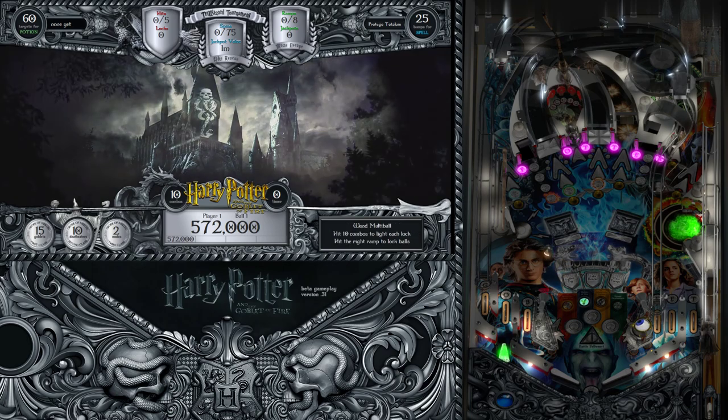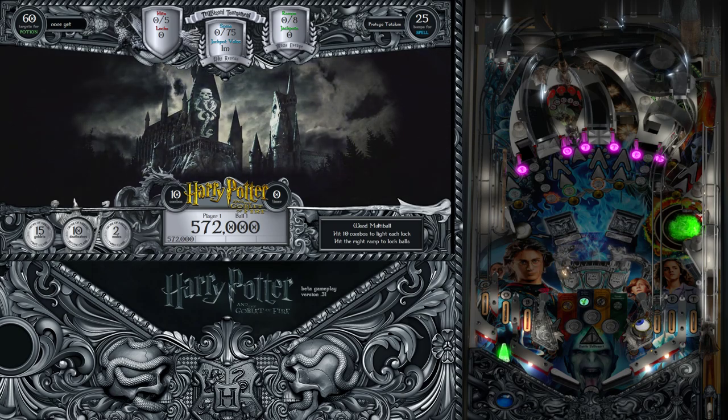We've got Mad-Eye Moody's eyeball watching us here, which is pretty fun. He's going to watch us similar to the head in Party Zone, following you around the playfield. If you hit it, it's going to do his eyeball wiggle like it does in the movie.